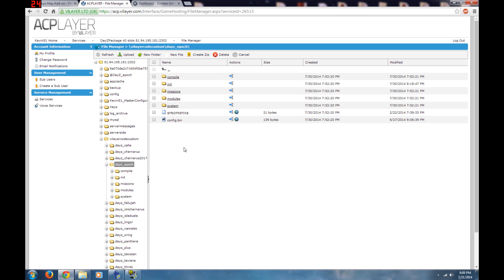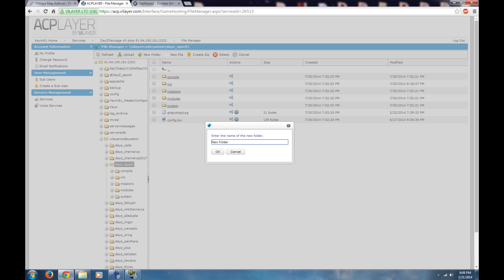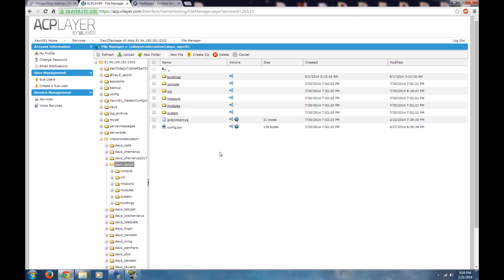The first thing we're going to do is put our map additions somewhere the server can call for them. So we'll create a new folder — you can name it whatever you want: maps, buildings, map additions — it doesn't matter. I usually name mine 'buildings.' Go ahead and create it, and now we have our buildings folder here.